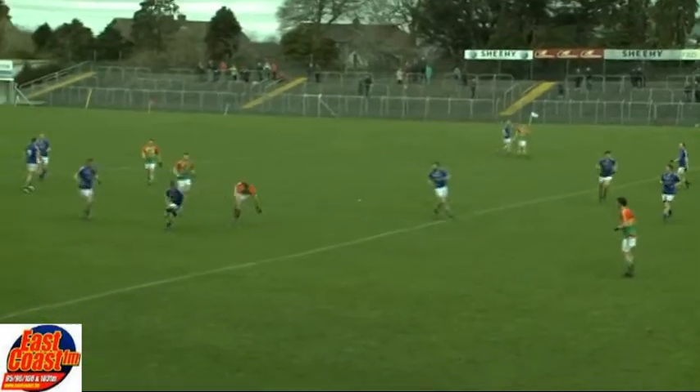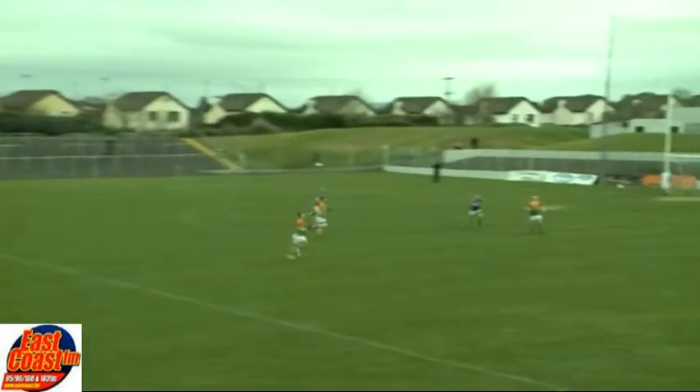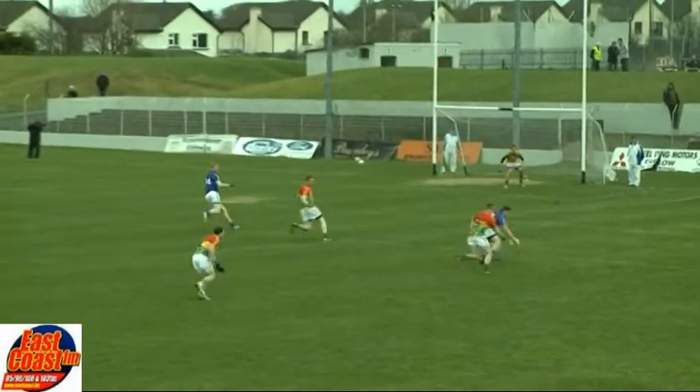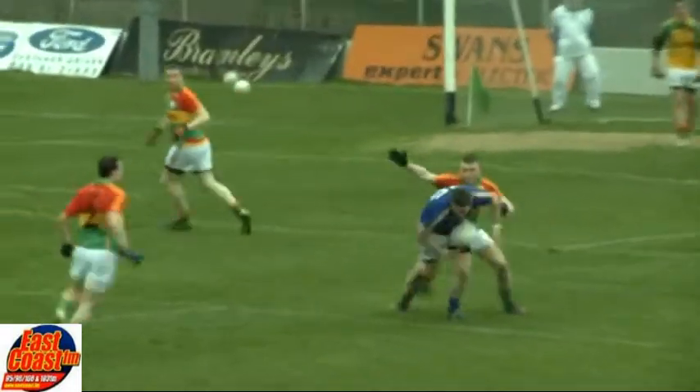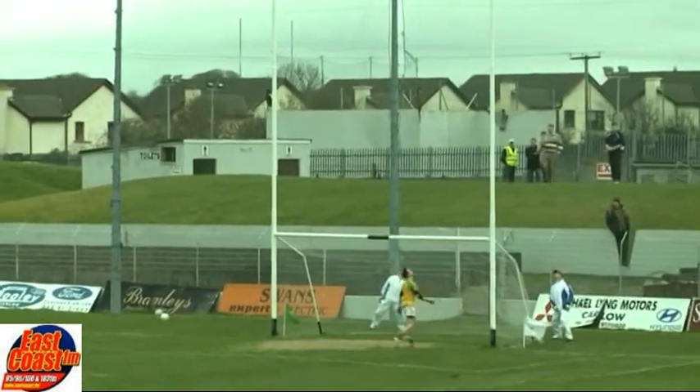Hyland says thanks very much, gives it to Damian Power, and Damian Power can launch this one right here on top of Sharnie Furlong — he's a bit away from it this time though. But he does get possession. And then Kevin Murphy makes a total hash of it, and Sharnie Furlong gets it on the left foot and puts it over the bar.